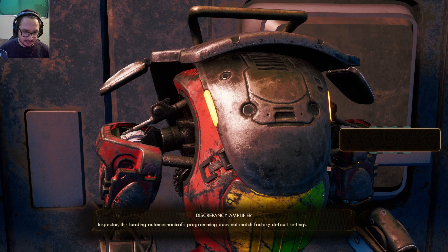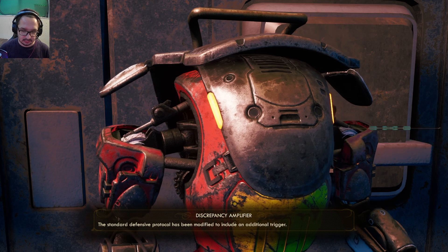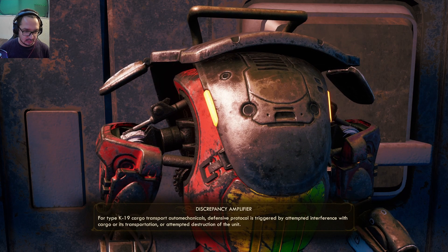Inspector, this loading auto mechanical's programming does not match factory default settings. The standard defensive protocol has been modified to include an additional trigger for type K19 cargo transport. The auto mechanical's defensive protocol is triggered by attempted interference with cargo or its transportation, or attempted destruction of the unit. Once triggered, defensive protocol targets the perpetrator and applies lethal force until the target has been deceased for a minimum of three minutes. There is a directive in place to initiate defensive protocol should an unsanctioned data log installed in this auto mechanical be removed.